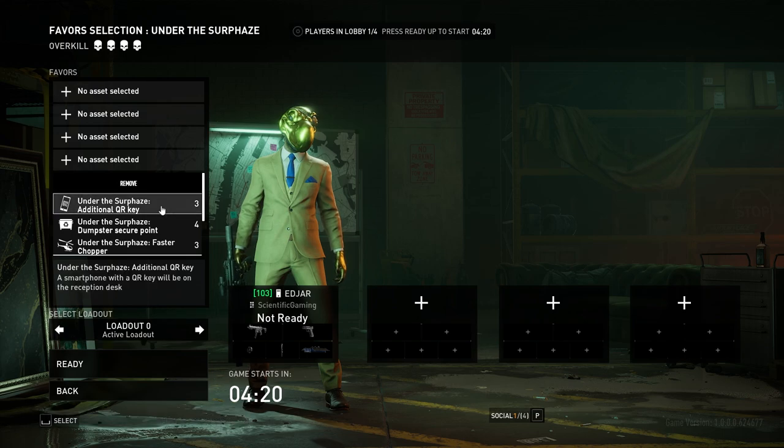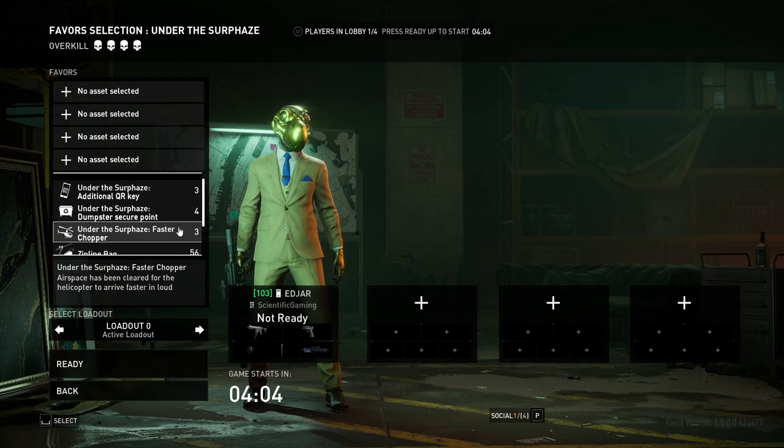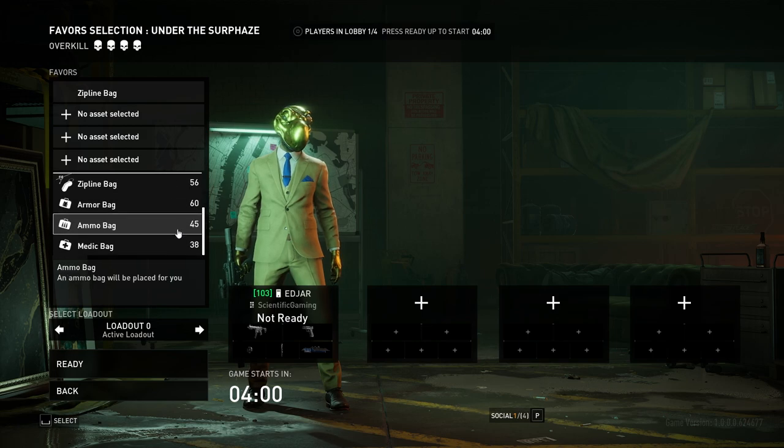Just to briefly go over the favors on the map: additional QR keys are okay but not required for how I do this map. The dumpster secure point is actually awesome — you can just throw loot from the roof straight down into the dumpster. Faster chopper is interesting but I feel like not required. The chopper's really quick anyway.